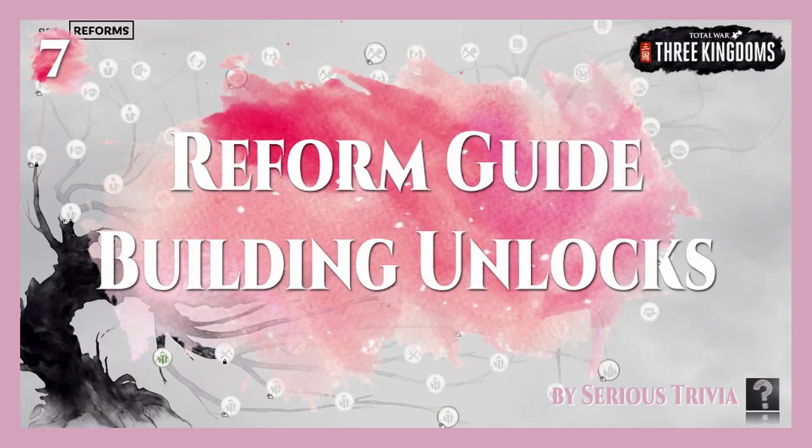Hello everyone, this is Sirius Trivia and welcome back to our 10-part guide series covering reforms in Total War 3 Kingdoms. This episode is part 7 and we'll be covering building unlock strategies. This guide is not a simple overview of all the building chain unlocks available from the reform tree, as the game does a great job of showing the required reforms for all the buildings. Our guide is more geared toward providing the best buildings to spend your limited number of reforms on, going through color by color of all the key reform branches to unlock for the best buildings to help carry you throughout the campaign.